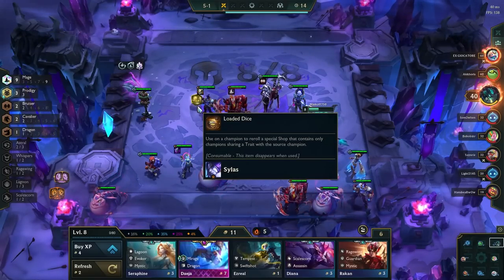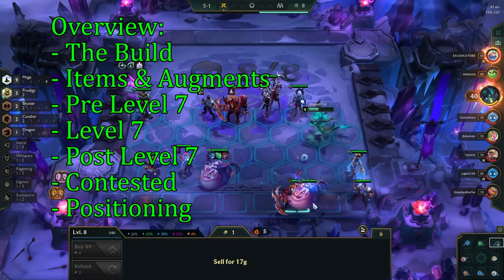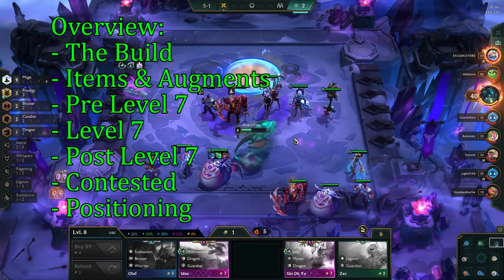Namsi is back as a carry in set 7.5, and today I'll show you the new way to use her as a carry, by going over the mage builds, what items and augments to take, how to play before level 7, during level 7, then how to play after level 7, what you do if you get contested, and then we go into some in-depth positioning examples.